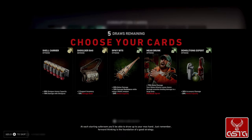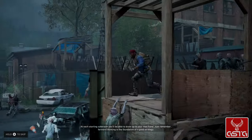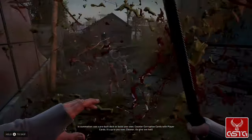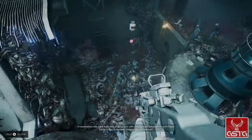At each starting safe room, you'll be able to draw up to your max hand. Just remember, forward thinking is the foundation of a good strategy. In summation: use a pre-built deck or build your own, counter corruption cards with player cards. It's up to you now, cleaner. Go give him hell.